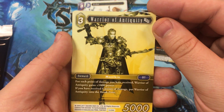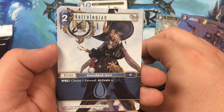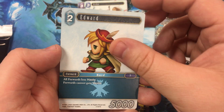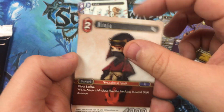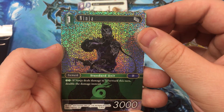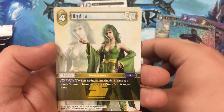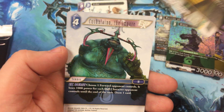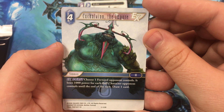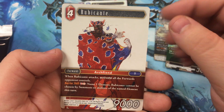Here we go. Warrior of Antiquity, Imitation Liegeman, Astrologian, Ninja, Edward, Ninja — looks like we're getting another ninja. Dragoon, Foil Ninja. Three different kinds in one pack. Bergen, Radia, Kuchulain — I'm not sure how you pronounce this, but I've always loved the design on this summon.